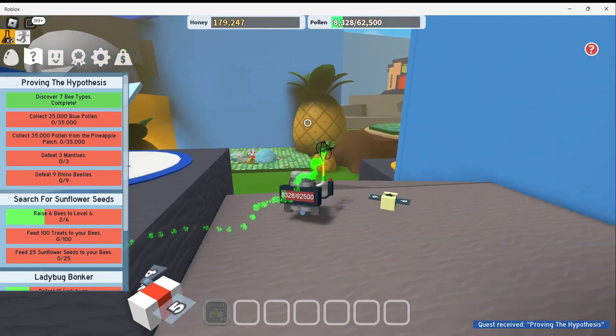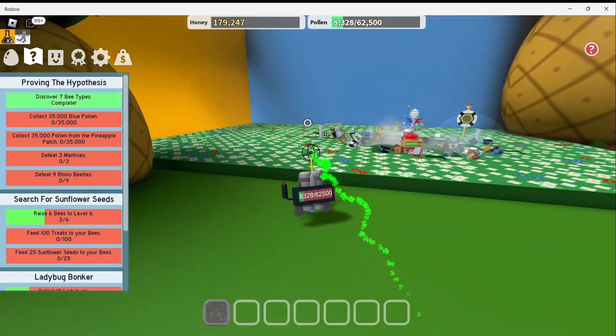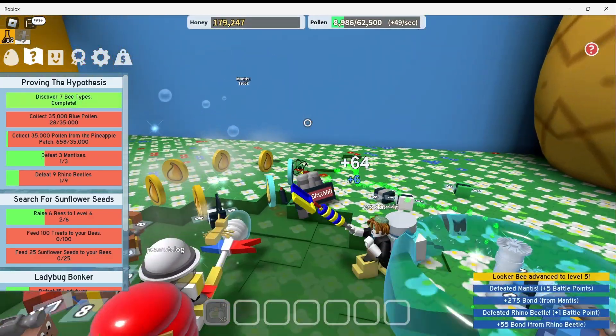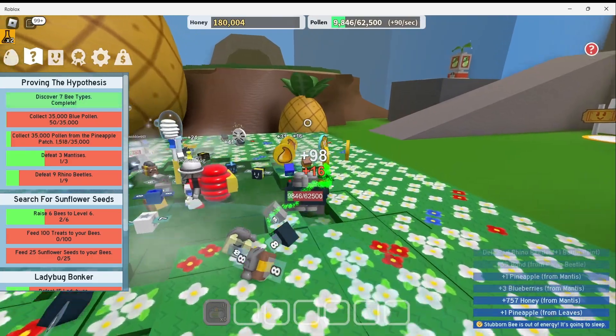Awesome. I know exactly where to find a mentis and a rhino beetle. It's right here at the pineapple patch. So let's go defeat a couple. They will spawn again later in the game. I will just have to keep checking this field.